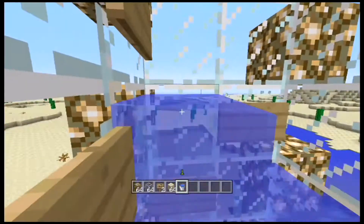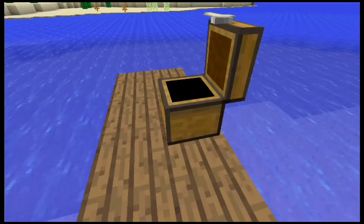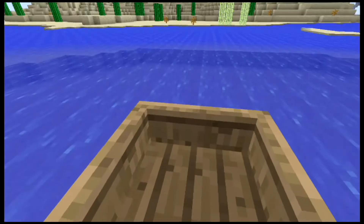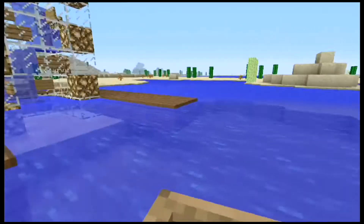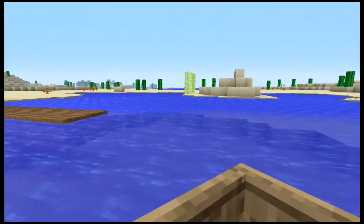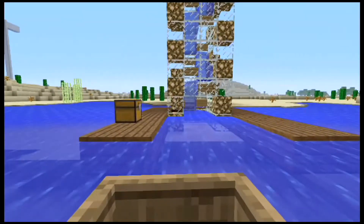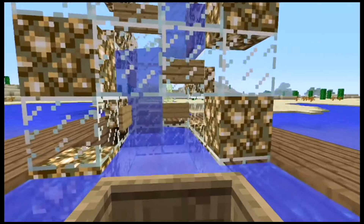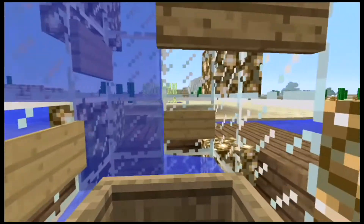Next, make some boats, put them in a chest, and hop in the boat. When you're coming back from a long day of mining and adventuring out on the great open seas of Minecraft, you can come into this glorious creation, drive your boat into the boat elevator, and ride it all the way to the top.